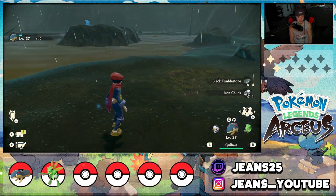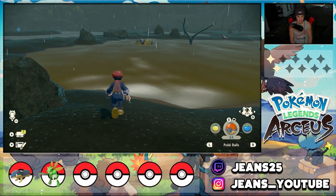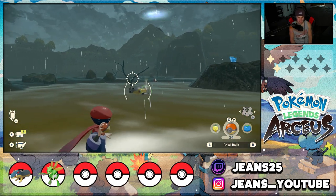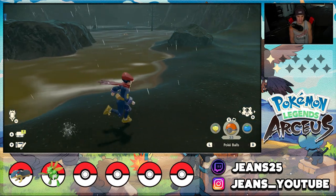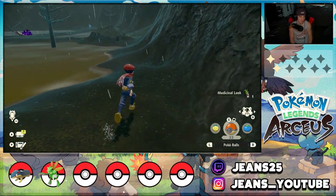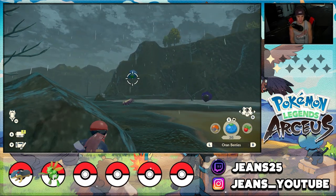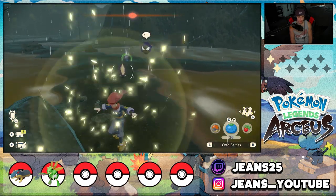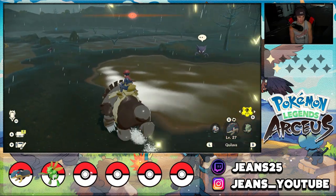There's a Hisuian Lilligant — I do not have one. I would love to catch this thing. Come here buddy — if I can catch this Hisuian Lilligant that'd be awesome. I threw a berry to get it closer. There's a Stunky over here and I definitely have to catch it — we don't have it in our Pokédex yet. We need to catch a bunch of Pokémon because to progress to the third place in this game you need third star rank. I think I caught it — yes! And there's a Haunter over there.